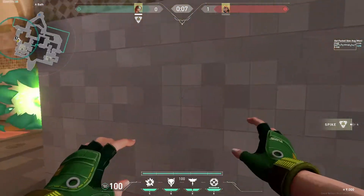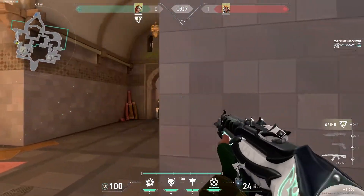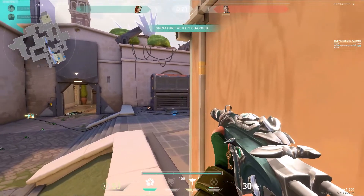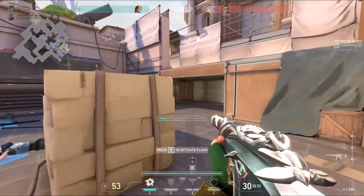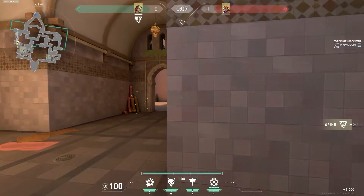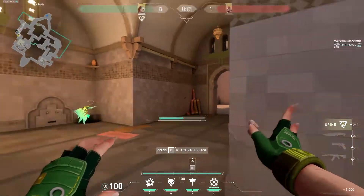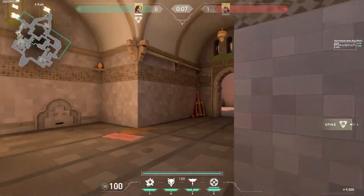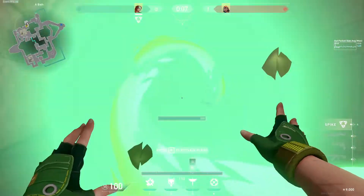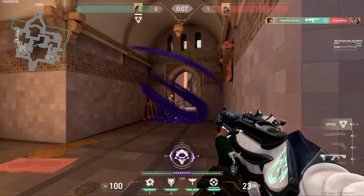Let's start off with this very insane Sky flash. This could be called the reverse fake flash or the double fake flash. Normally if you're going to fake flash with Sky, you throw your hawk one direction and peek without popping it. But this flash is the fake for that fake flash. You throw your flash onto a corner, and when your enemy thinks you've fake flashed and decides to peek you again, you take the hawk back out of that corner onto the enemy's face and flash them. It takes some practice, but once you do, you can outplay your enemies with this.